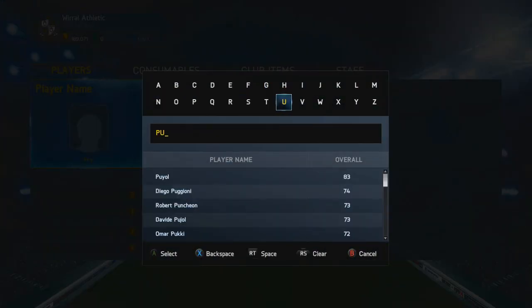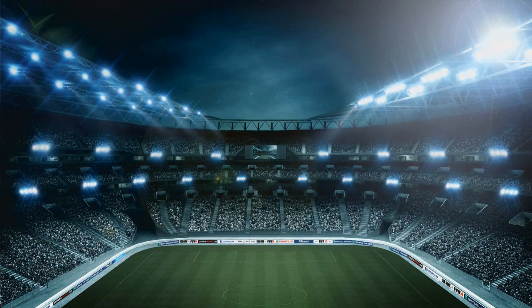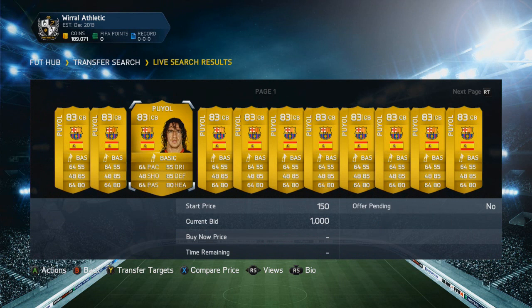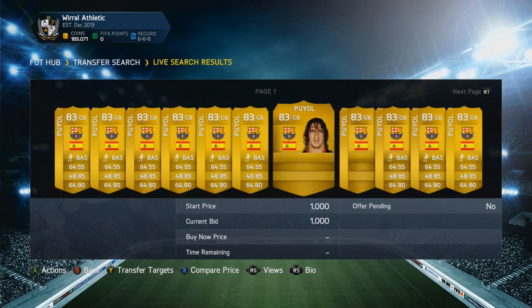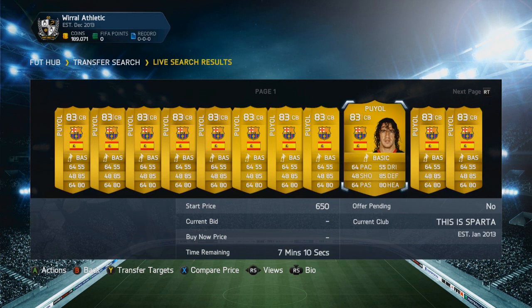Let me quickly fill in Puyo and see what shows up. I would bid on all of these and then just play a game on FIFA, wait till these players expire, and just hope you win any of them. If you do, just list them up on the market. I keep them in my trade pile to show you guys that I actually won the players, but if I didn't have to record the video I would just list them back on the market.